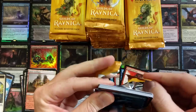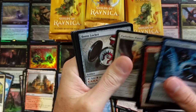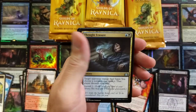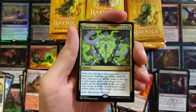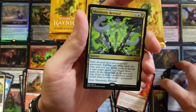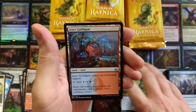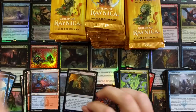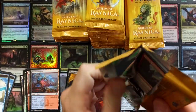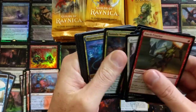Guild Summit. Mnemonic Betrayal — our first mythic, a nice little hit, we'll take it all day. Really cool mythic there, followed by some guild gates. I wonder how many shocks we're going to pull out of here and how this set's value is going to hold up over time.